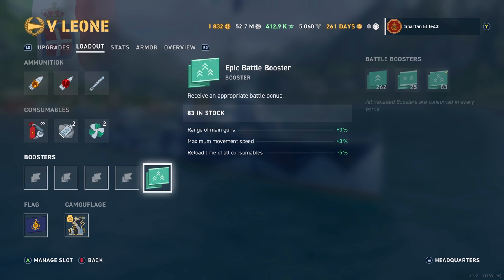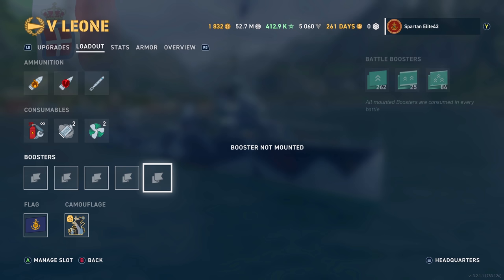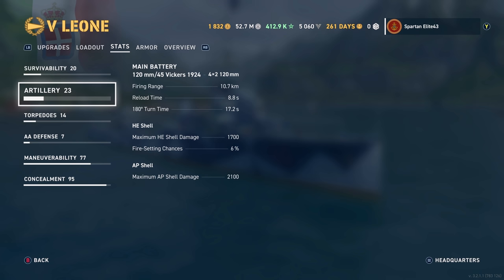I'll take the booster off so you can see the current stats without the booster running. Survivability is 13,700 hit points. Artillery: you have eight 120mm guns that are fantastic. They reach out to 10.7km without the booster, 11km with the booster. The reload time is 8.8 seconds with this build, and 180-degree turn time is 17.2 — not the fastest turning turrets, but not bad. HE shell damage is 1,700 with a 6% chance to set fire, but it feels a lot lower than that.